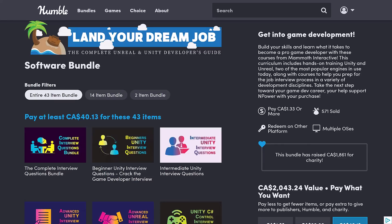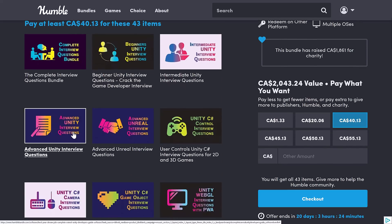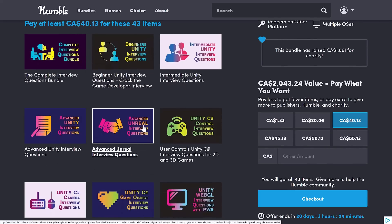I spent a couple hours with it last night, and these confused me — the Intermediate Unity Interview Questions, the Complete Interview Questions bundle, Advanced Unity, Advanced Unreal Interview Questions. What are these?